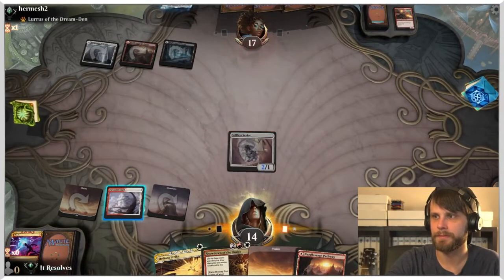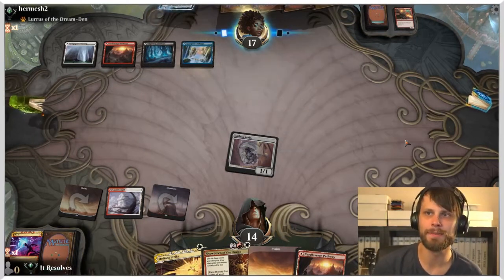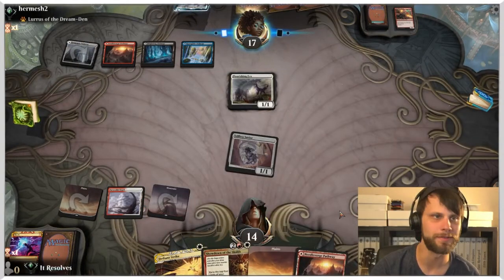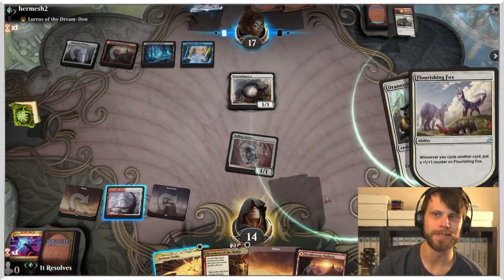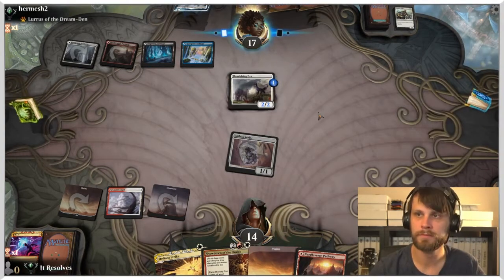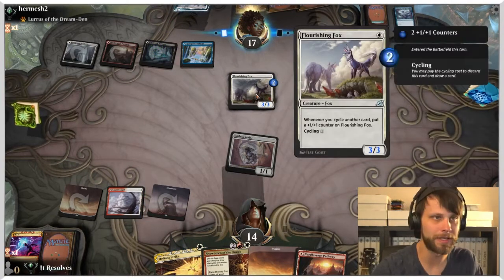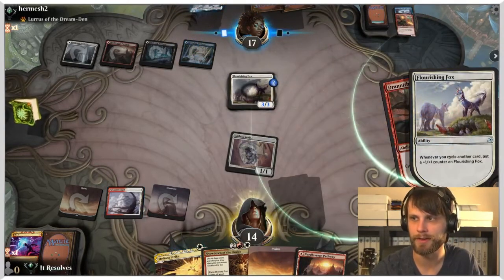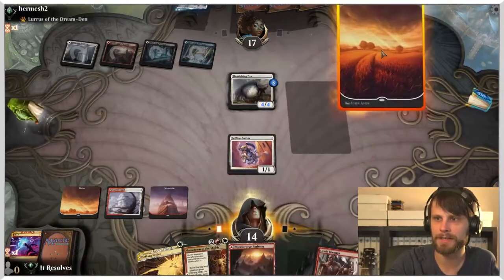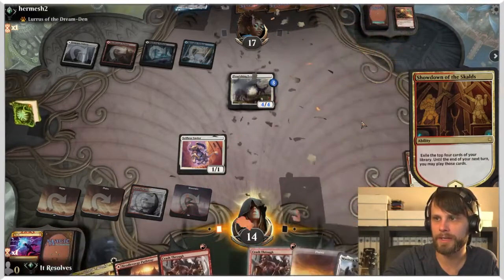We really want to save Defiant Strike for when we can truly capitalize on it — a Selfless Savior doesn't get much value from it. It's nicer to hold off until we've got one of the Lumamancers. This is why we killed the first Flourishing Fox — this second one is very, very scary — and so we wanted to ensure we're not just dying to a very big Flourishing Fox. Pretty clear play here: Showdown.